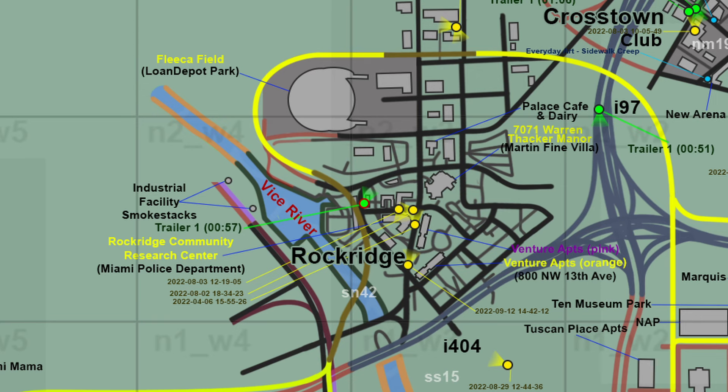Building names. Several buildings in Rockridge have been labeled for better identification and understanding of the location.